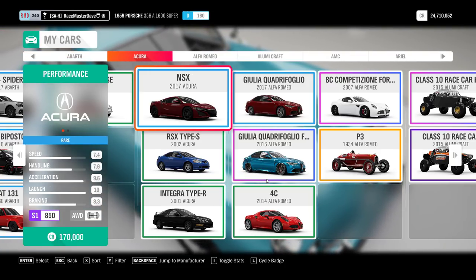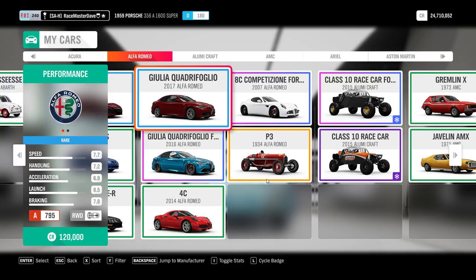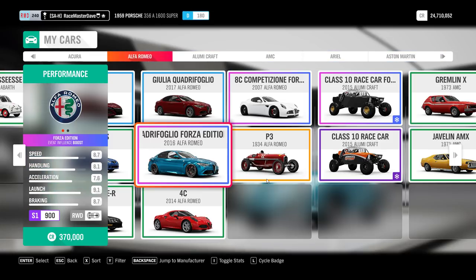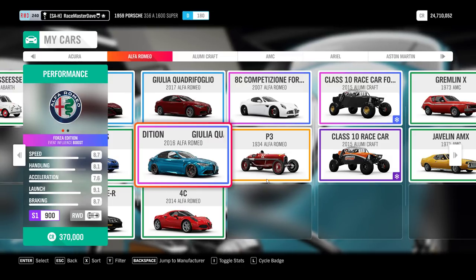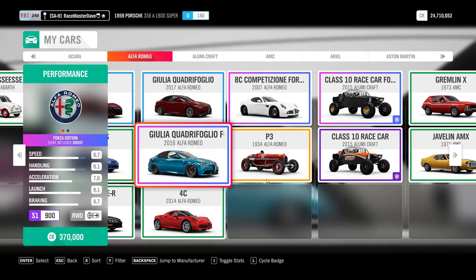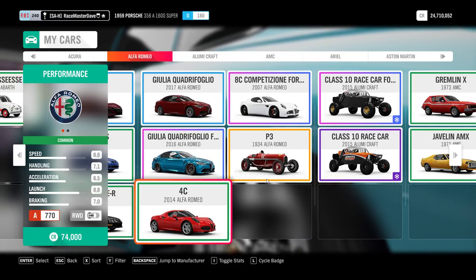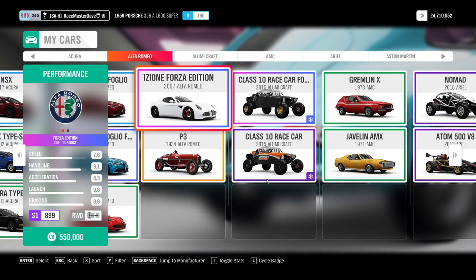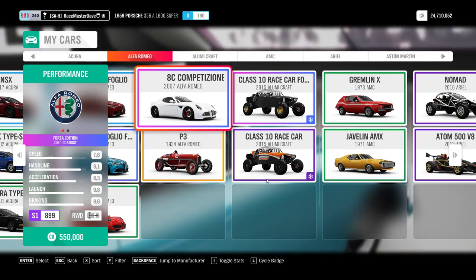Acura - same story: I got the NSX, RSX, Integra from wheel spins, you can also get them in the auto show. Moving to Alfa Romeo - the Giulia Quadrifoglio you can buy, but what you definitely cannot buy is the Quadrifoglio Forza Edition, which comes with an event influence boost. If you want more influence and XP to level up faster, use that car in events - it won't help in free roam. The 4C is a normal wheel spin; the 8C Competizione Forza Edition also comes from wheel spins and gives a credit boost.